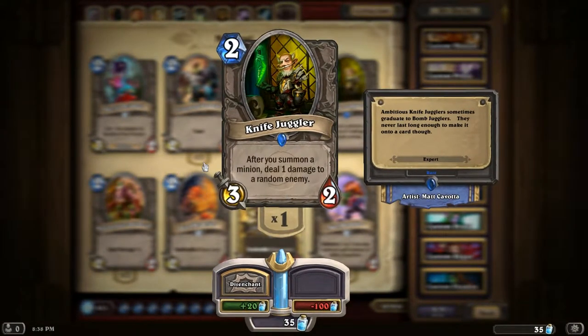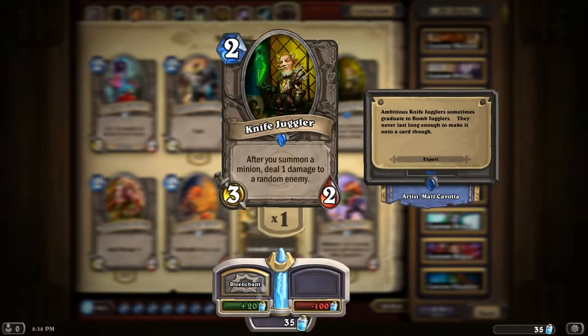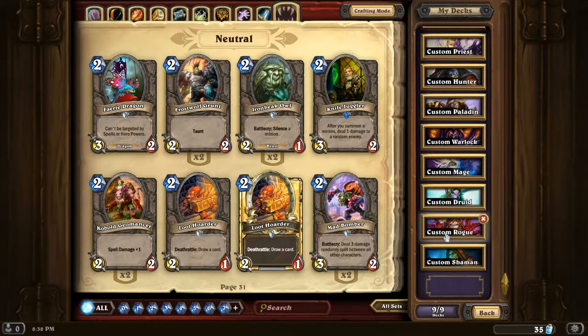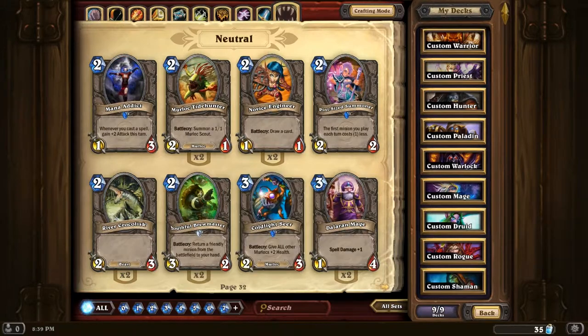Knife Juggler - one of my favourite cards to use. Pretty strong in the early game, but I've only got one at the moment. I need to craft another one but they're quite expensive to craft. Pretty good card, but Rogues have a habit of just walking up and going 'oh look, Backstab' - and yeah, it's pointless.